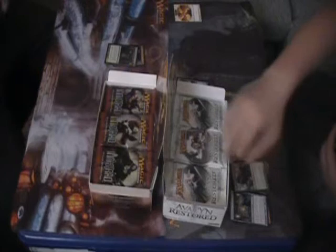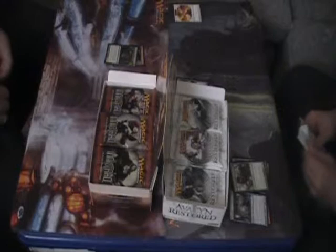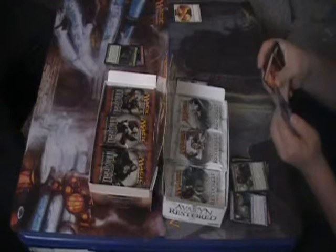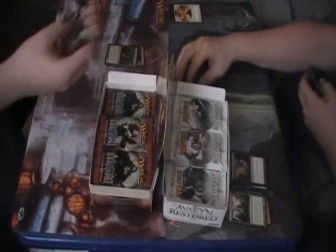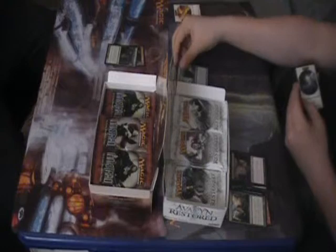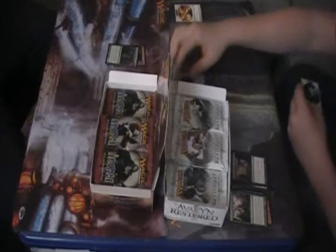Cracking my second pack here with Avacyn on it. I like the art of Avacyn. Rush of Blood, Fettergeist, Blessings of Nature, and a Cavern of Souls - nice, that's one of the cards I wanted! Second pack done. That's a pretty sick card I was really excited to get. By the way the spirits look really ugly. Oh, and I got a foil Infinite Reflection - I don't know, that's actually my favorite card in the set, really? Yeah, you got a foil rare.